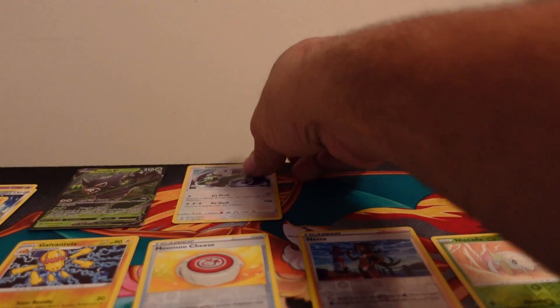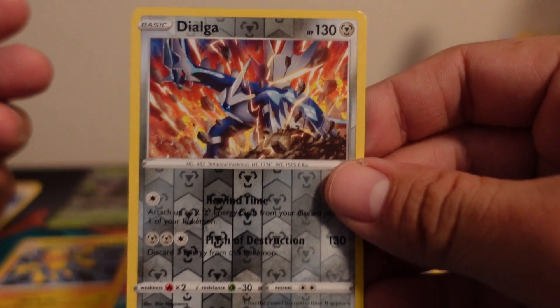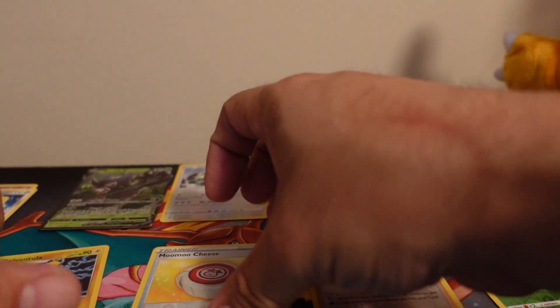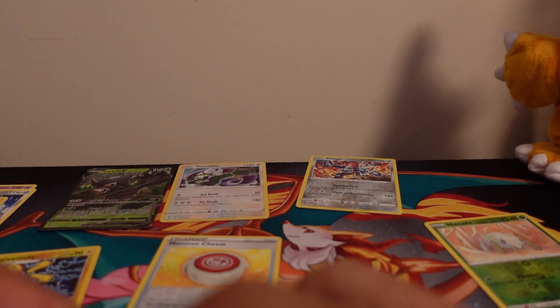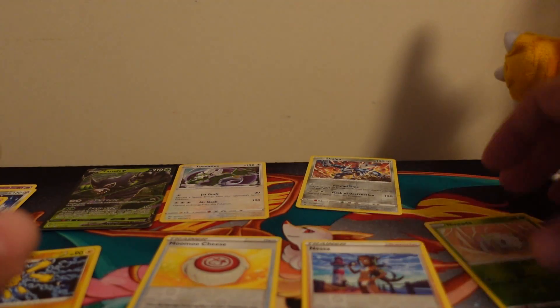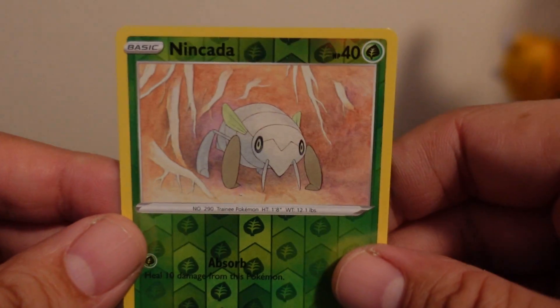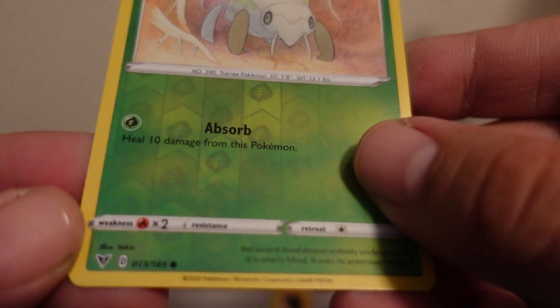So we got a couple of cool pulls today. We got a Zerud V and a Tornadus. I believe the Dialga Reverse Hollow is a rare, which it is, because Dialga is a rare. I don't think the others are rares — just commons and uncommons. Galvantula is an uncommon, Moo Moo Cheese is uncommon, and Nessa is a common.